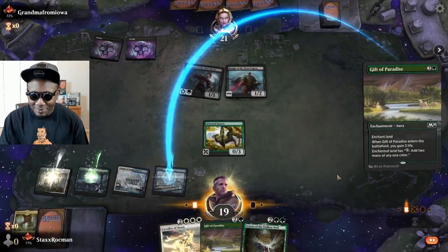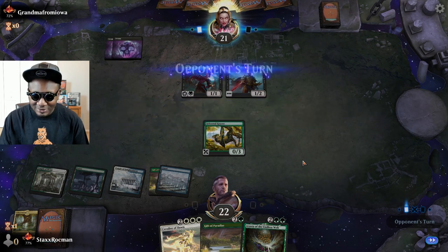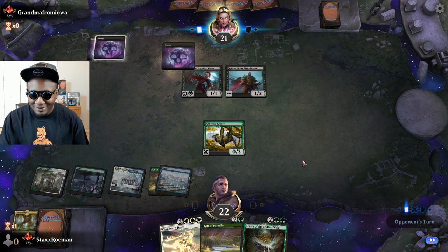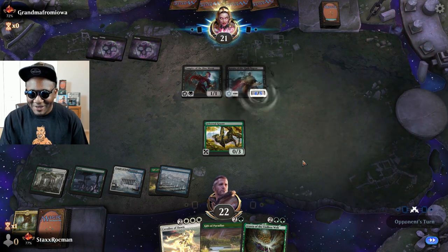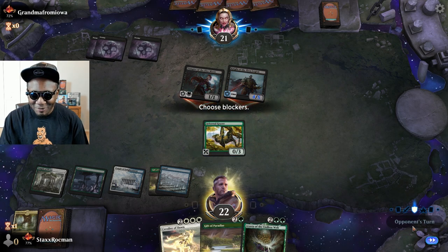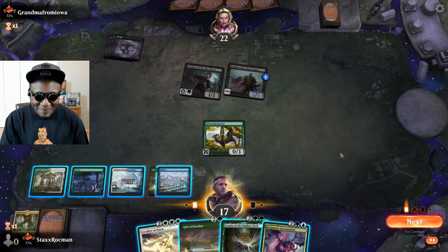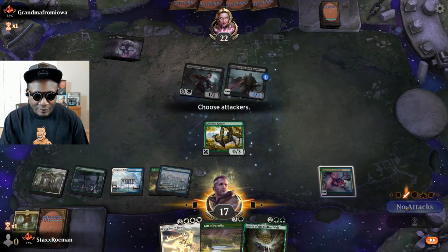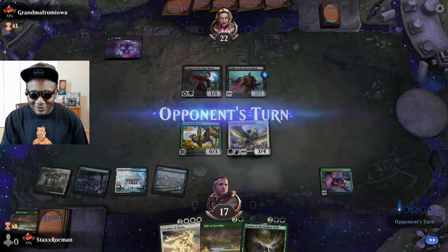Let me put this on here. I've got my three white for my Cavalier. Grandma's trying to get in for damage — granny beatdown. Let me go ahead and play Enigmatic, fetch up my Archon of Sun's Grace.